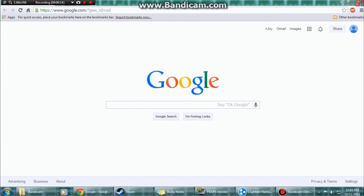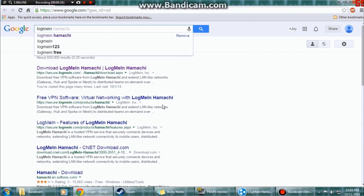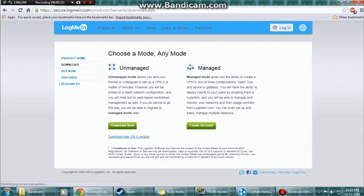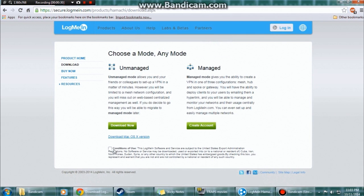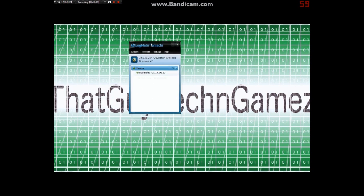First, you can go to Google and type in LogMeIn Hamachi, or I'll leave the link in the description so that's easier. You click on the unmanaged version, hit download now, and you have to accept the conditions of use before you download.